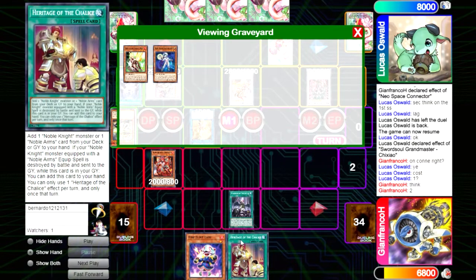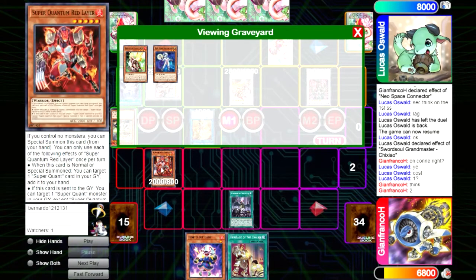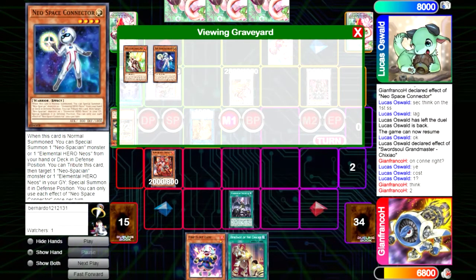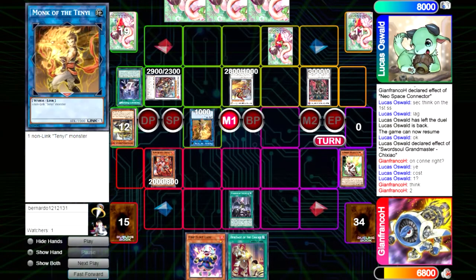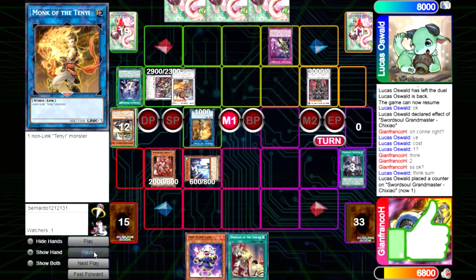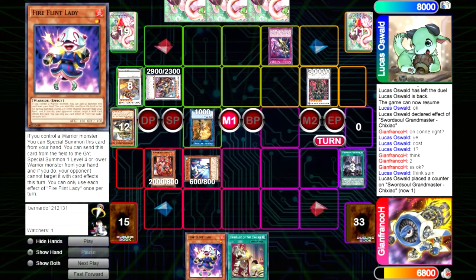After resolving Droplets correctly and costing Lady, Heritage, Ogier — with Heritage as chain link one — we have in hand: Red Layer, Renaud, and Connector. We should normal summon Connector, special summon Dolphin. Of course they are going to use Blackout before we get hand knowledge and blow the board. Then we summon Red Layer, Renaud grabs Flint, and then Renaud is a tuner extender. Even if it all gets negated, we have a tuner extender to play around a hand trap. Now in this game state they will blow the board and we have two extenders, so it's fine.